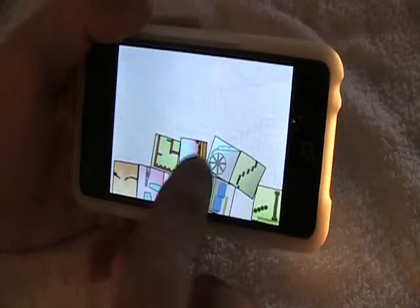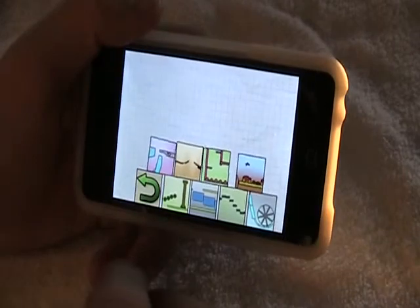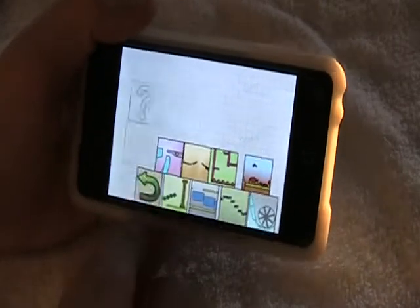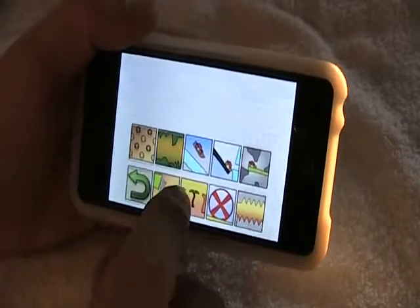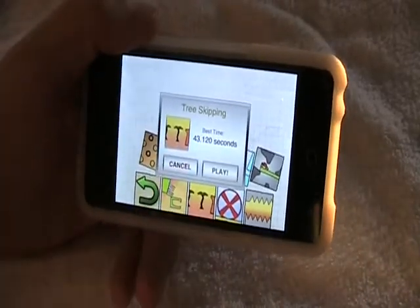If you press this button right here it goes back. So we'll go in there. Pick a level — there's actually an easier one in here, so we'll do this one. Play, cancel, and record your times.